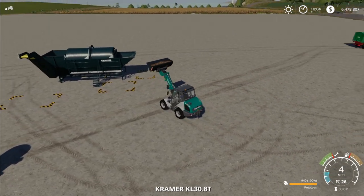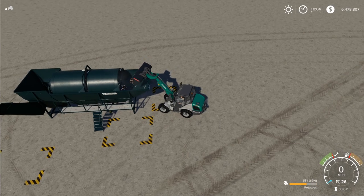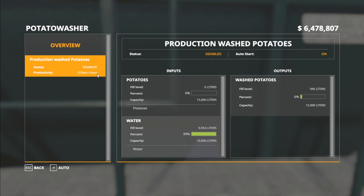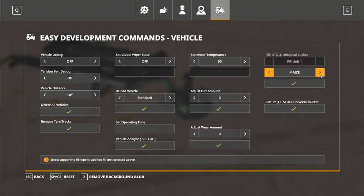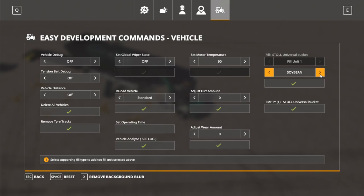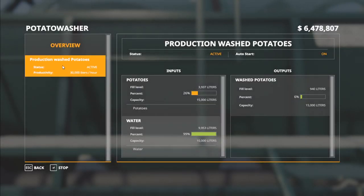The easiest way to put potatoes in here without anything special is to use a front loader, wheel loader, or telehandler — anything with a bucket. You just come up and dump them right in. So we just put 940 potatoes in there. This thing will do 30,000 liters per hour, which may have gotten an update because I didn't think it was that much before. So this thing will cook through a full load in half an hour. It really washes potatoes fast.